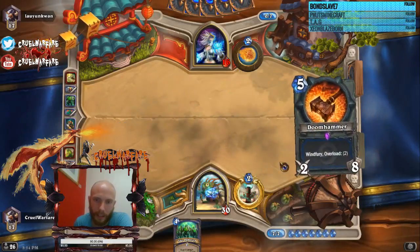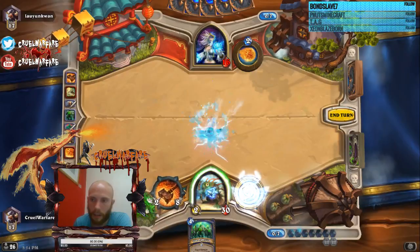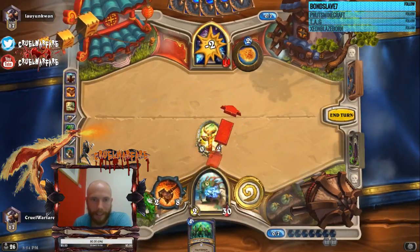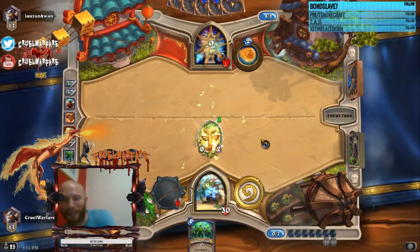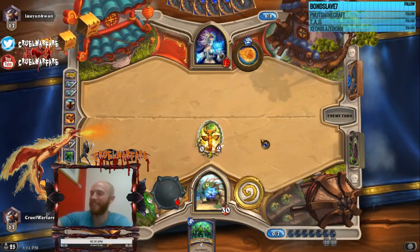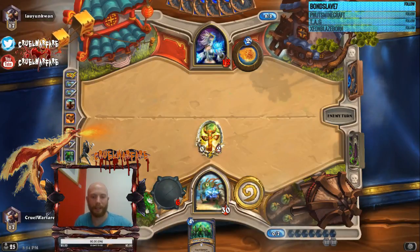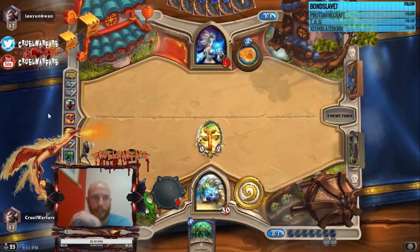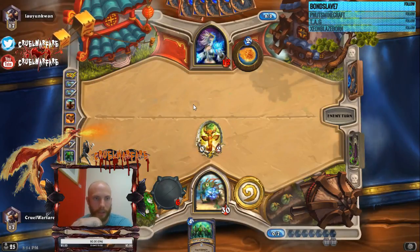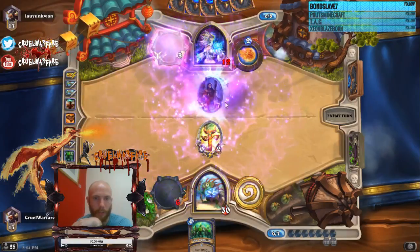Let's see here — we're gonna Doomhammer; he's already used his Echoing Ooze. Hey Zion, what's going on man! I can't wait to see the buttons, I'm so excited. The one thing I will tell you about the layout — I actually noticed that the optimal thing is to have the dragon on the edge of the screen, whereas before it was towards the bottom.